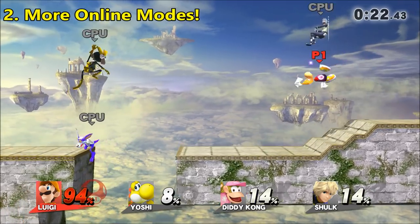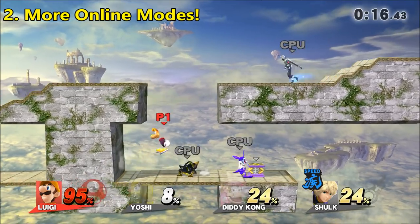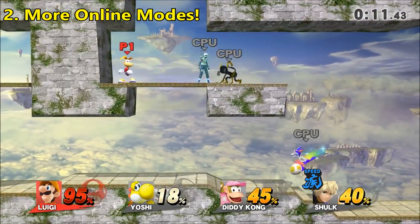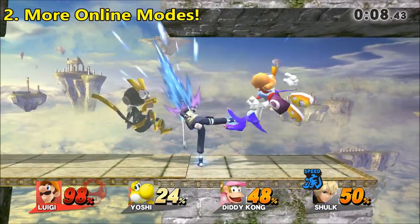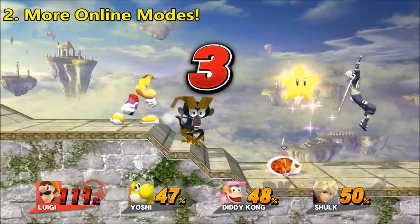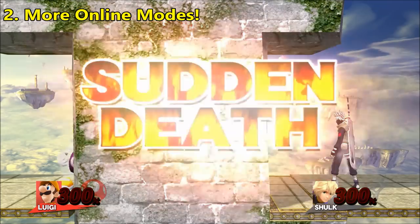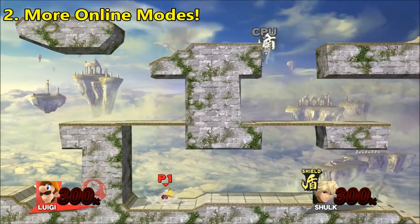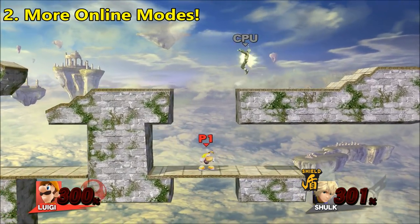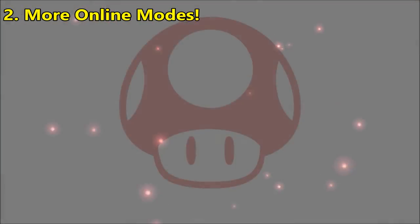Number 2 is more online mode variety. Wii U and 3DS took a step in the right direction, but also a step backwards in some areas. Splitting up For Fun and For Glory along with free-for-all, one-on-one, and Team Smash modes was a genius idea. And Conquest and Spectate are fun little things to get you extra coins and rewards. But I think they could take it a little further with more specific lobbies. Smash Ultimate is going to sell enough to not have to worry about any lobbies being empty, so they can make lots of them — For Fun and For Glory modes for 1v1s, 3-player matches, 4-player matches, and then more lobbies within those for hazards on or off, and items on or off.